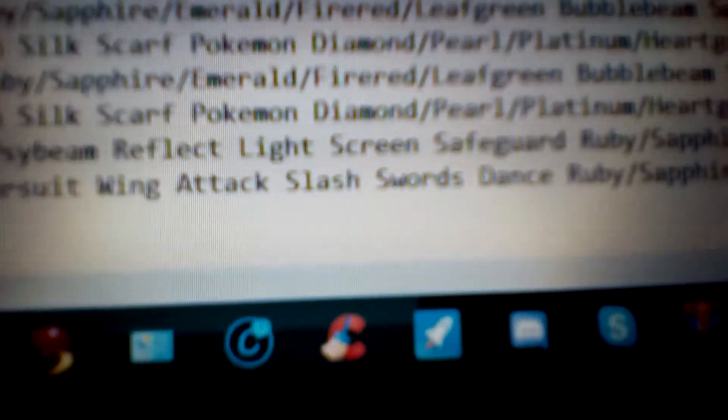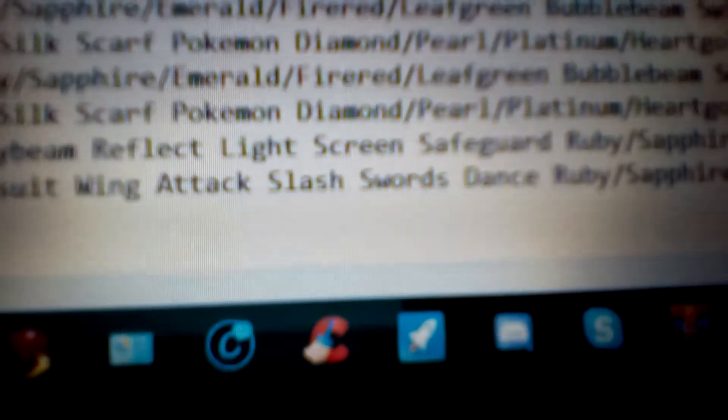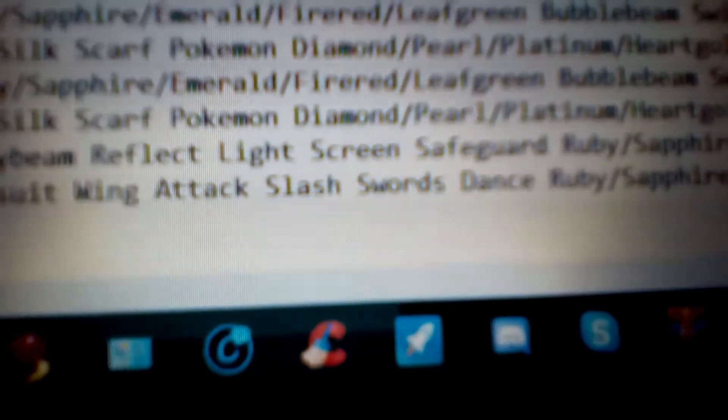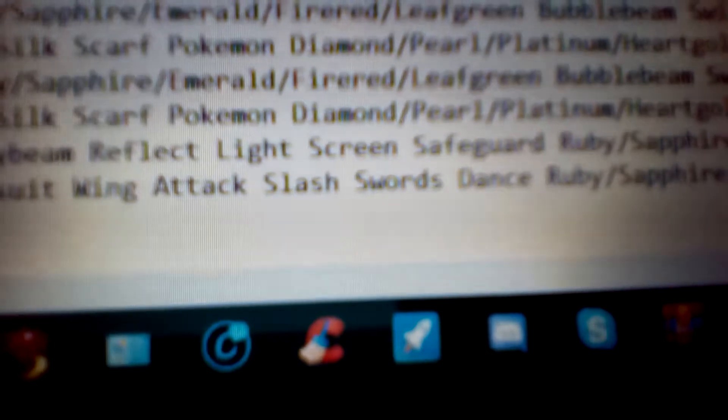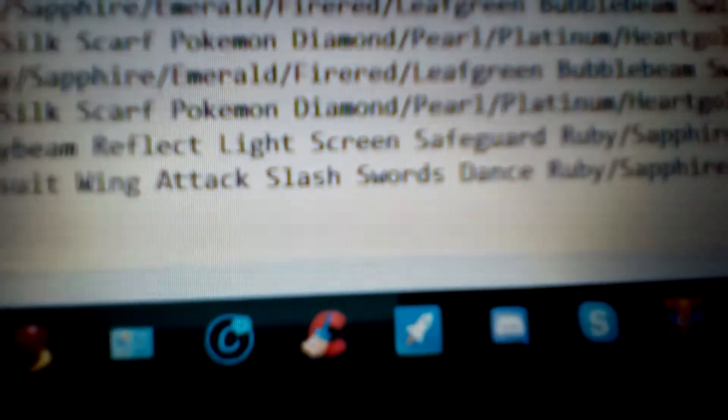And then Slash. Slash is a 70 power, 100 accuracy, physical Normal type move. The special effect is, normally there's a 1 in 16 chance to get a critical hit, but Slash makes it a 1 in 8 chance when you use it. It's quite well known to be a neutral Normal type move as well, so it's pretty nice.